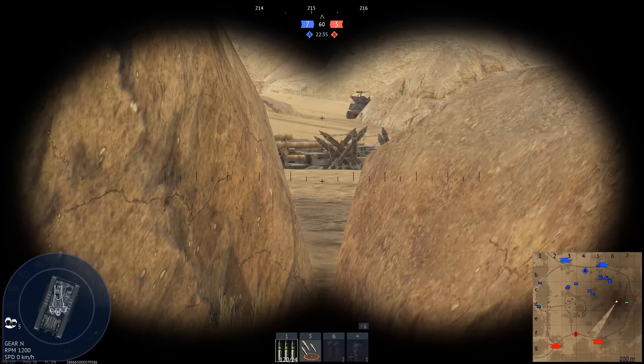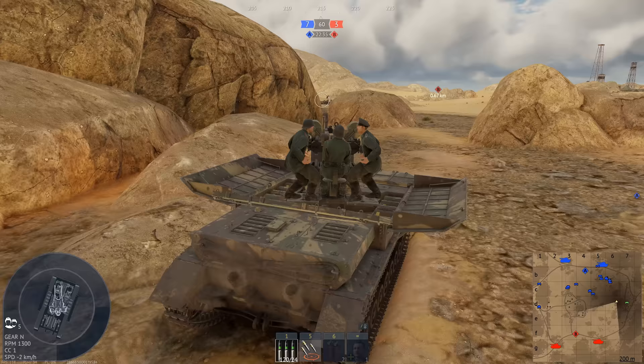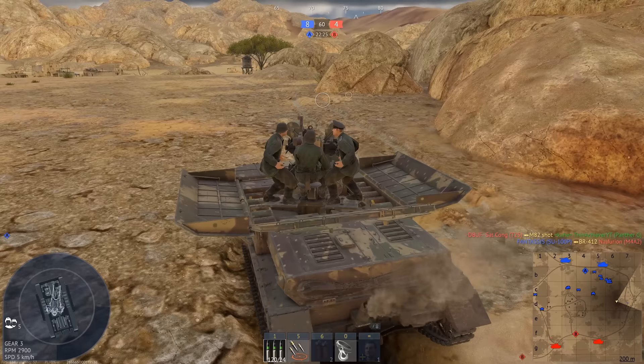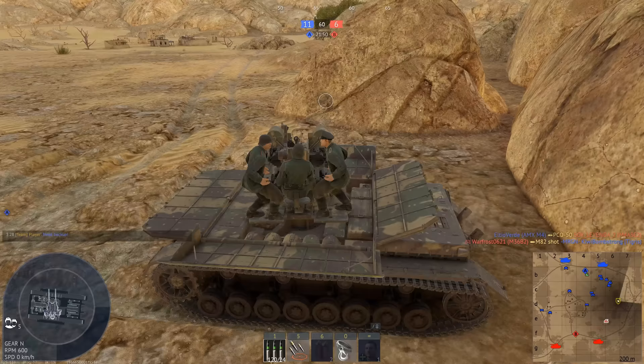How do you die to a Chi-Nu 2 in a Tiger? Oh, that's a Jumbo. Yep, I'm not doing anything to that. Pro tip: it says you get negative 7 degrees of depression, but you only get that over the front — just something to be aware of.